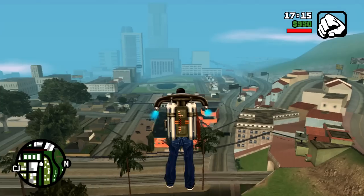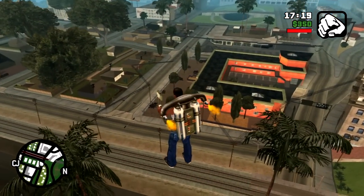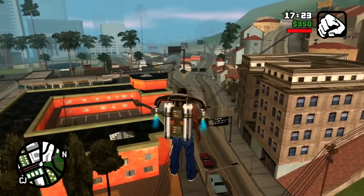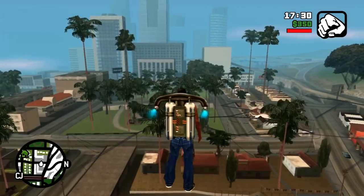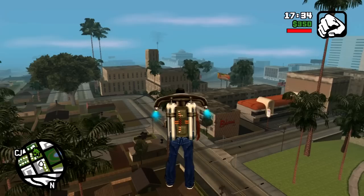Then back on the D-pad you want to press Up, Down, Left, Right. After pressing that combination of buttons, the Jetpack will then spawn in and it will be on your back. Now luckily with a Jetpack, there are no limitations to the amount of time and use you can get out of it — it has an unlimited amount of fuel, so you can fly around for as long as you want without worrying about running out of fuel.